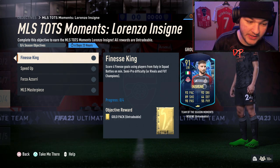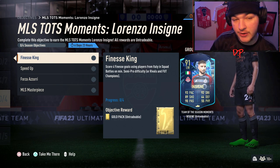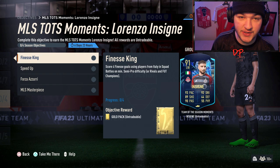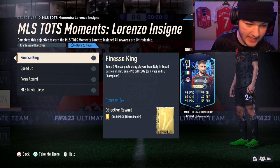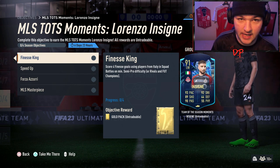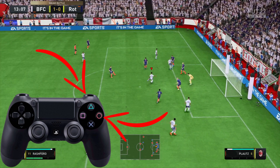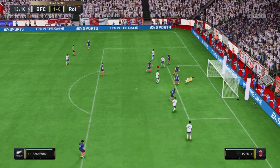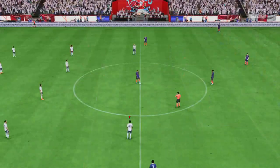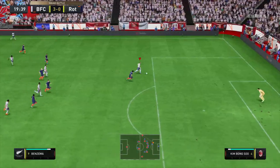First we have 'Finesse King': score four finesse goals using players from Italy in Squad Battles on at least semi-pro. You can also do it in Rivals or FUT Champs — and FUT Champs playoffs do count as FUT Champs, which is great. If you don't know how to score a finesse goal, here's an example: all you have to do is press the right bumper plus shoot — so R1 plus Circle on PlayStation, or RB plus B on Xbox.